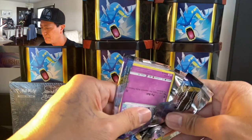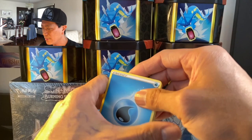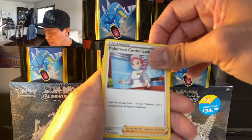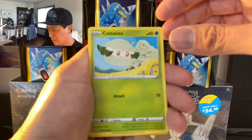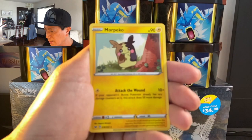Subscribe guys — hit the subscribe button down at the corner! Galarian Stunfisk, Pokémon Center Lady, Seaking, Galarian Ponyta, Cottonee, Scorbunny, Silicobra, Yamper, Chinchow reverse holo, and Morpeko non-holo rare. That's the last pack!